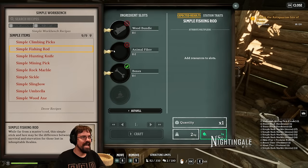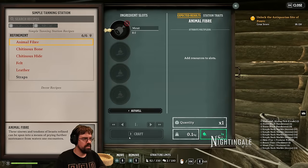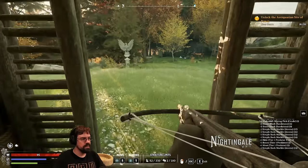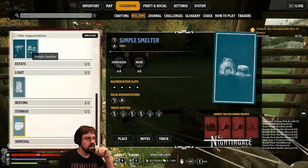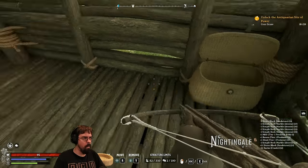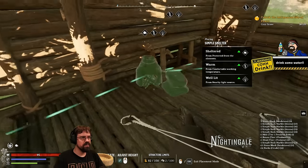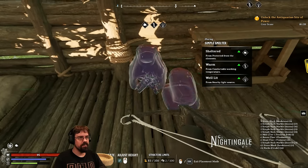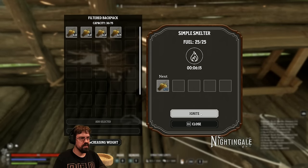For the fishing rod I need animal fiber and wood bundle. Animal fiber needs meat — so yeah, we're back to needing to hunt. Let's go hunting. I need rocks and stone blocks. I'm going to make a smelter in here — it's tiny, like a porto-smelter. There we go — let's auto-fulfill tonight.